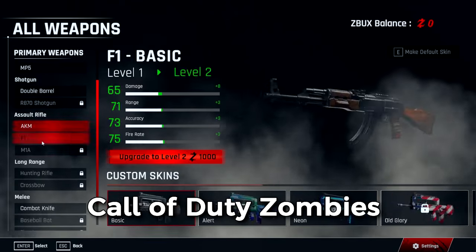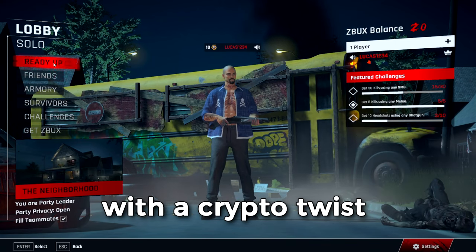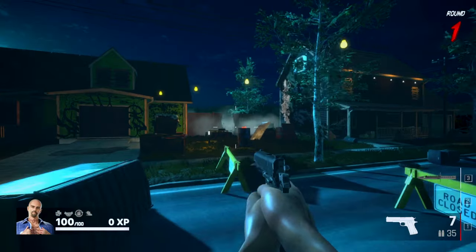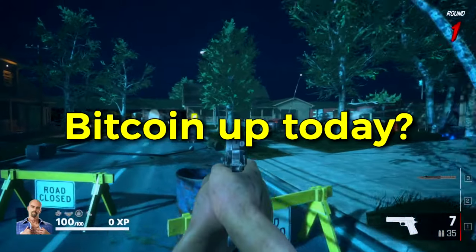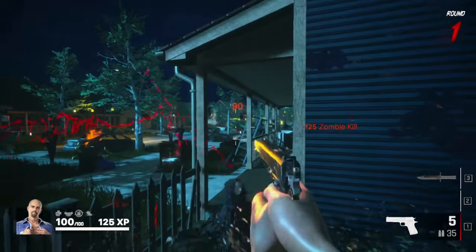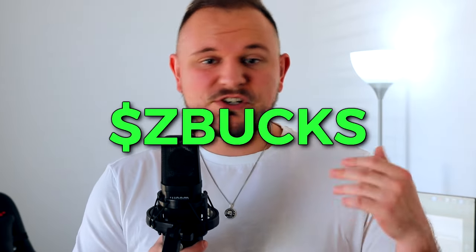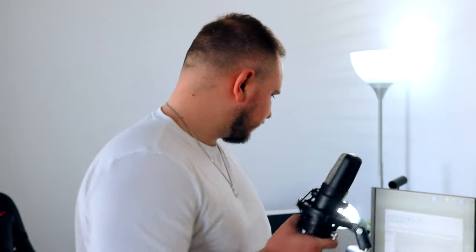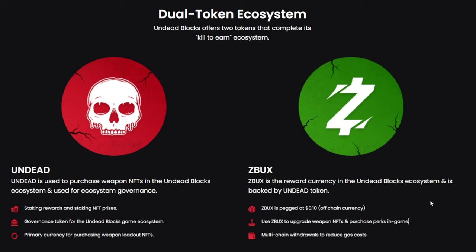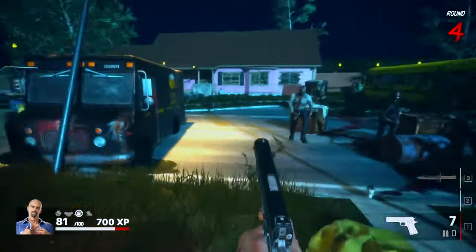Think of Fortnite mixed with Call of Duty Zombies, but with a crypto twist. The weapons you're holding are all NFTs that you can upgrade, sell, or rent to other people who can't afford to buy them. Or you can hop in a game with your buddies, kill zombies and earn Z-Bucks — their coin — for each and every single kill. Now it's time to take a deep dive at Undead Blocks, check out their tokenomics, their economy system, how they actually pay the players, and obviously check out the gameplay.